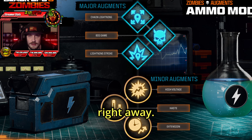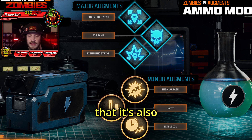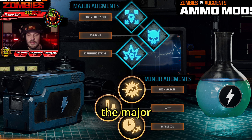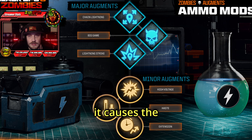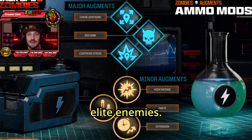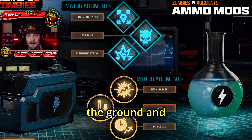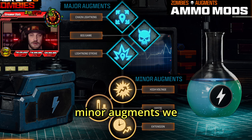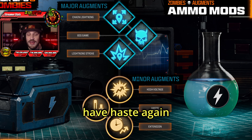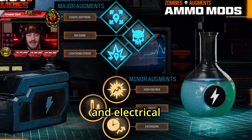Next up, we have Dead Wire, which is available right away. This gives you electrical damage and gives each bullet a chance to stun normal and special zombies. It also creates an electrical field around electrified zombies that damages any enemies nearby. Major augments are: Chain Lightning, which causes the lightning to spread to other zombies nearby; Big Game, which allows you to stun elite enemies; and Lightning Strike, which causes a lightning bolt to strike the ground and damage surrounding zombies. Minor augments are: High Voltage, which slightly increases electricity damage; Haste, which slightly reduces the cooldown; and Extension, which extends the stun and electrical field effects.